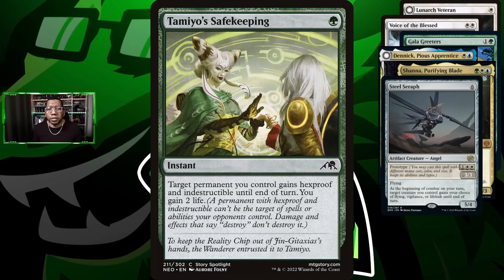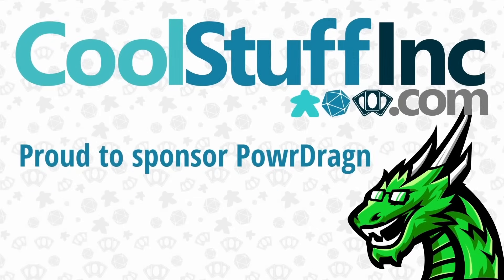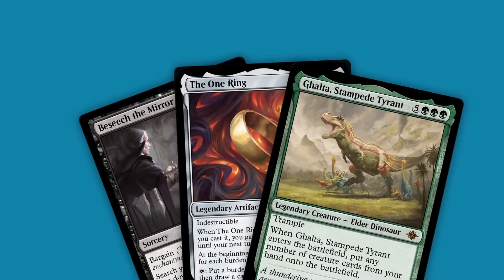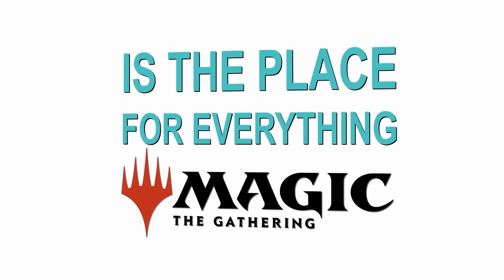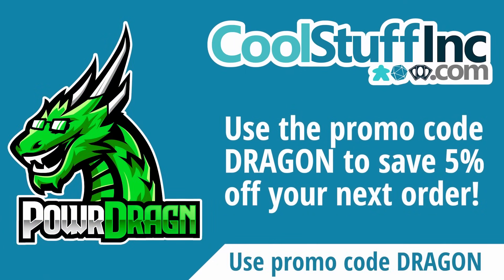CoolStuffInc.com is a proud sponsor of this channel. You can show your support while getting five percent off your entire order by using promo code DRAGON at checkout. Need singles for constructed or kitchen table play, looking to pick up sealed product or the latest in Magic accessories? CoolStuffInc.com is the place for all your Magic: The Gathering needs.